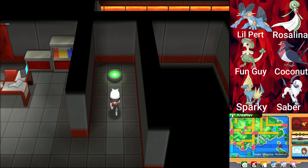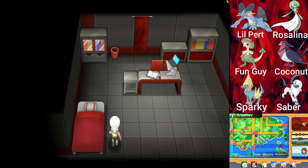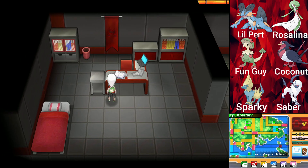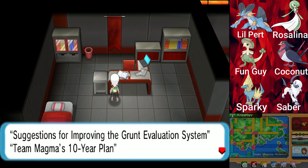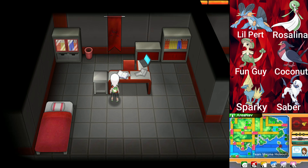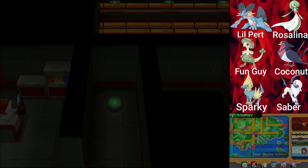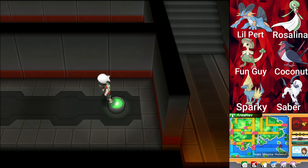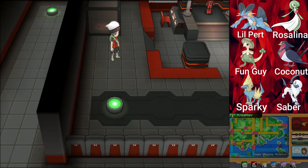This looks like there's going to be... no item? What is this then — is it going to be a lore drop? 'A lot of documents are scattered on the desk. Suggestions for improving the grunt evaluation system. Team Magma's 10-year plan.' Don't care. So this is Tabitha's office. Okay, we found Tabitha's office. Unless she was there to battle me, we didn't really need to find that.